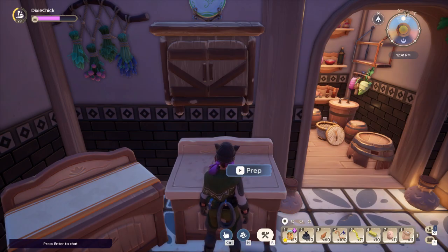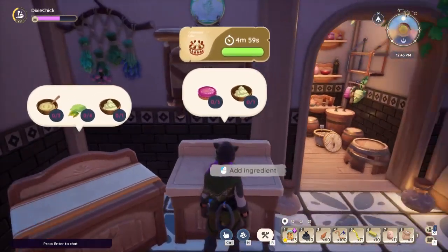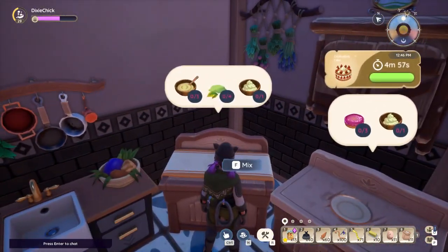So what I do — this is going to be really quick — I go to the prep station, I hit prep, I find my celebration cake, use star quality ingredients because that's what I have. If you don't have them, that's fine, and I click make.